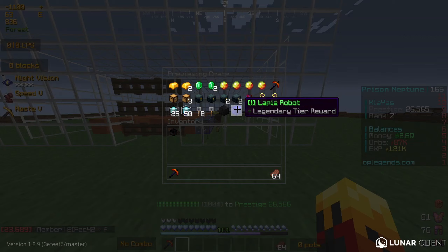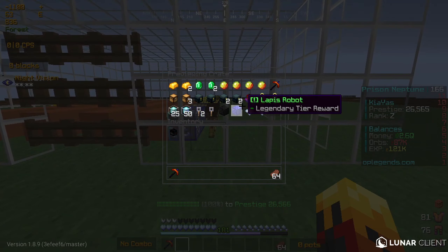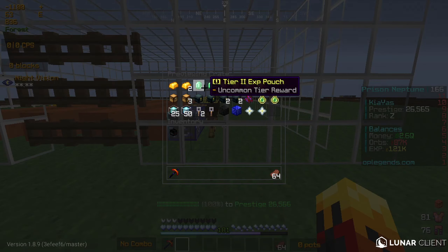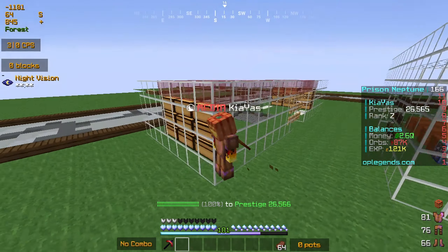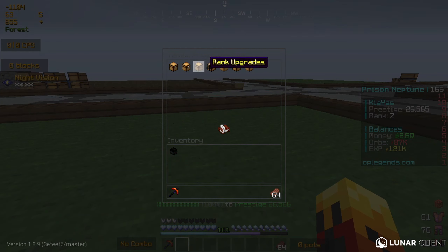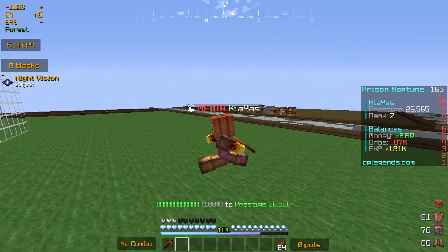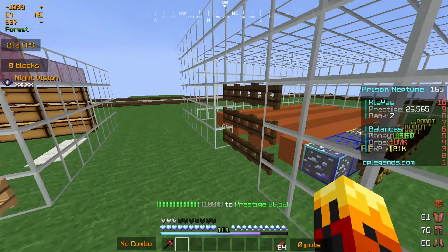If I right-click them, you guys can win Neptune pickaxes, relic keys, stuff like that. You guys can win robots, which are very, very OP. You can even win Hermes and Ares ranks. So yeah, in general, they're very, very overpowered keys. I'm pretty sure some people even buy them on the store — if I go to crate keys right here, yeah, five loot keys are $9. So it's pretty expensive, but they're very, very good.